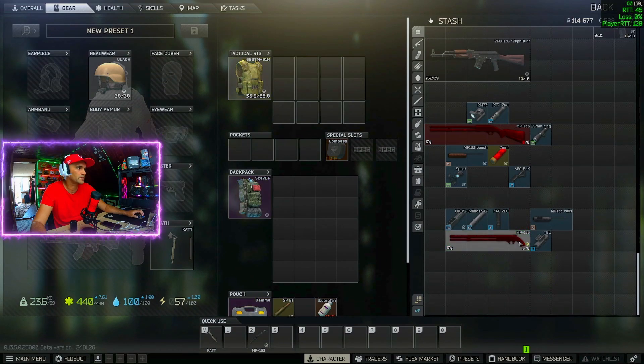Now we need to put on the pistol grip, then put on the rail, put on the cylinder, then the GK-02 compensator, then the foregrip, and then the tactical blue laser. And you will see a yellow check mark appear.